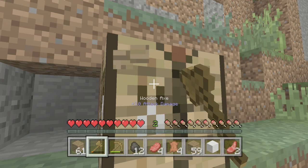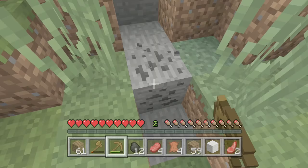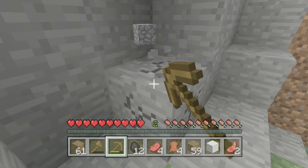For coal and stuff, head back down, break your crafting table, and look around in this same mountain — you can see coal up there and right there. Usually there's some in wide open spots, but sometimes you'll have to go into a cave, which is a little bit risky.